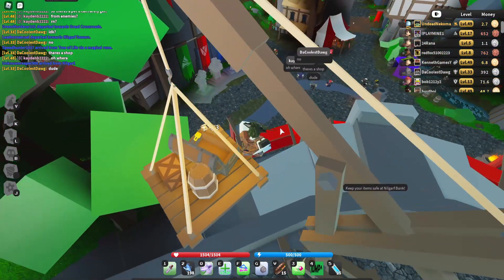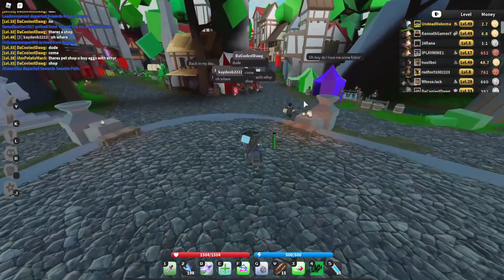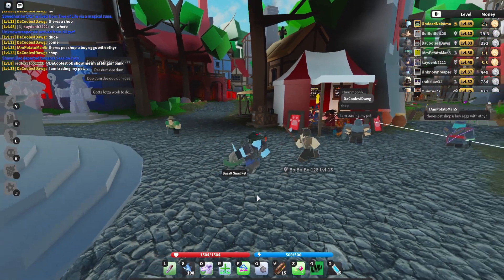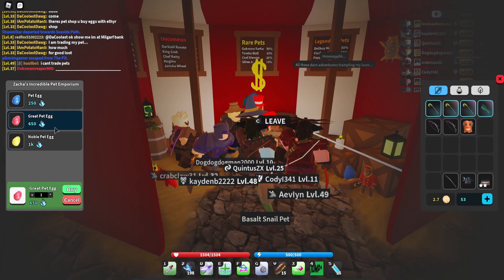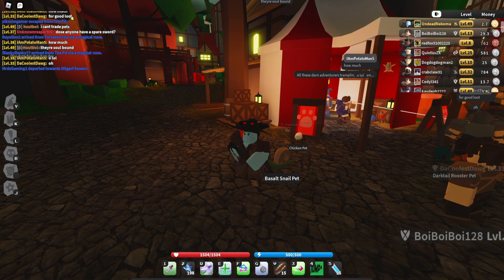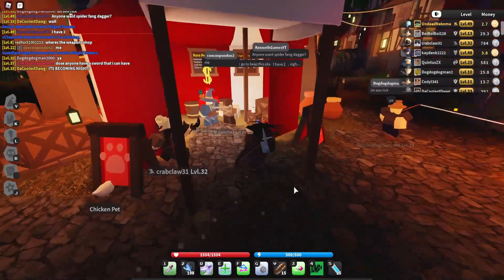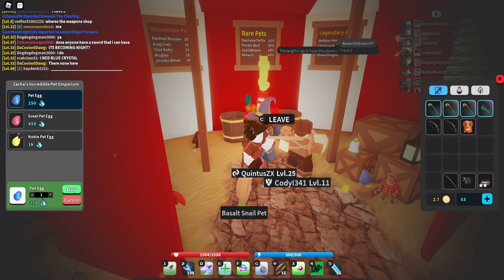Now let's head over to the new Zatcha gacha shop in Nilgarve. As you can already tell, the ambience, the wind, and the lighting is completely different. Here we have the pet shop — prices are 250, 650, and 1000 ether. I'll put a screenshot of the egg rates on screen now. It's basically a gacha pet system — you buy an egg from the shop.